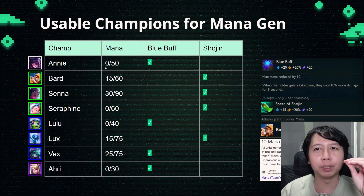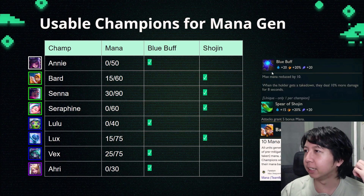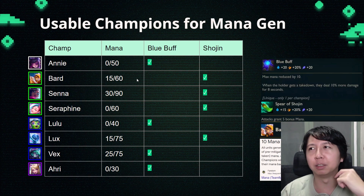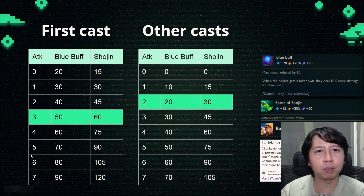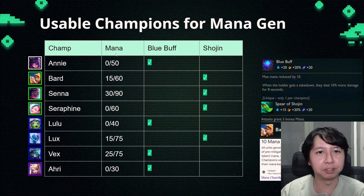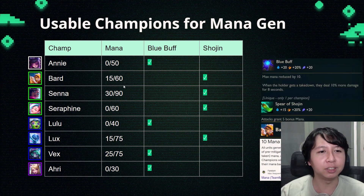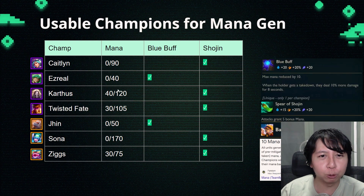Here is a summary of all the champions in set 10 that utilize mana generation very well. I've color coded it on the left by cost. This is not just my opinion — I've also cross-referenced this with other people's opinions as well as TF Tactics, Mobalytics, that kind of thing. The cutoff point is 60 maximum mana, and it's pretty consistent. For example, Annie starts at 0 mana with a maximum of 50. Bard starts at 15 mana naturally, Senna at 30, Seraphine at 0 — but after the first cast, they will all start at 0.